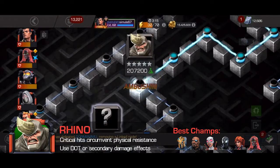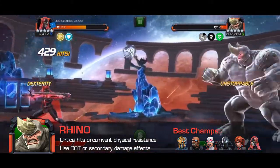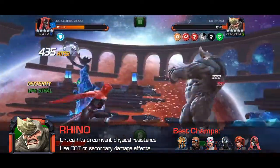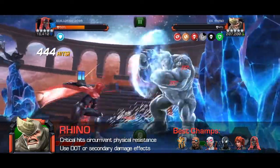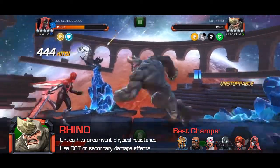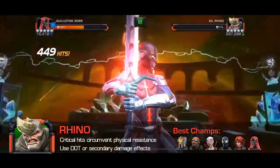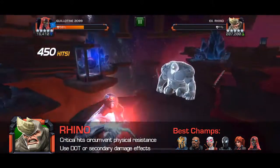Rhino's enigmatic ability at first glance seems very difficult — he has 90% physical resistance, and physical-based special attacks deal no damage to him. Fortunately, there are numerous ways around this. First, critical hits completely ignore this resistance, so a fully ramped Aegon will deal the same damage you'd expect. The second way is any type of secondary damage — damage over time effects, so champions like Nick Fury, Gwenpool, Domino, and Human Torch will all do well. Elsa Bloodstone will have a great time since she gains huge bonuses against XL and Science champs. Guillotine 2099's combo-based energy damage also does wonders here and helped me achieve an easy one-shot on my first attempt.